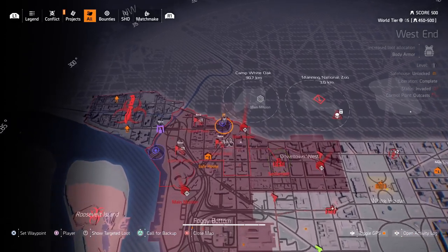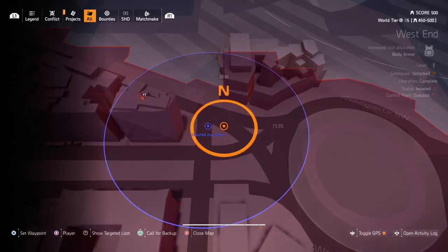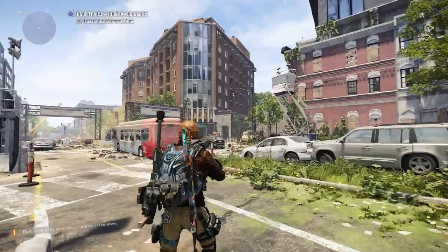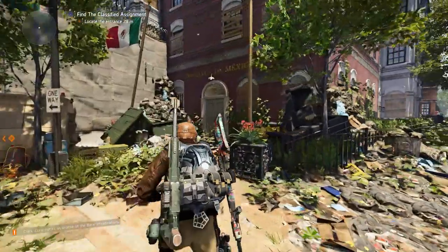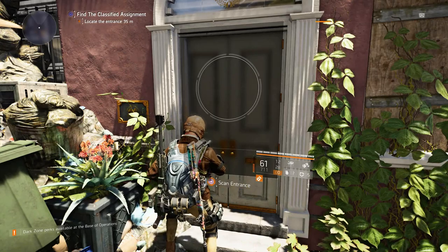You first need to find the location of where to enter this Classified Assignment. It's pinpointed on the map with a blue icon up north in the Federal Emergency Bunker. Once you're in the area, just look for where I'm standing here with this building in front of me. You'll see a green revolving door right at that building — find this door, interact with it, and you'll be able to start the mission.